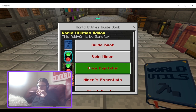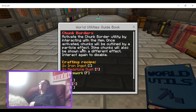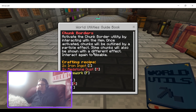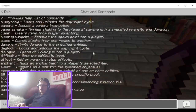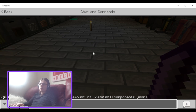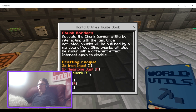Next up is the Chunk Borders. Let's take a look here. Activate the Chunk Border utility by interacting with the item once. Activating the Chunk Borders will be outlined by a particle effect. Slime chunks will also be shown with a different effect. Interact again to disable. It's an iron ingot, redstone dust, and a firework. So I'm gonna give myself a firework. It was also two iron and two redstone - they're not super expensive.